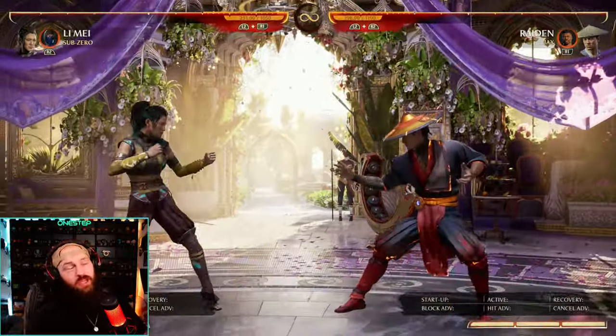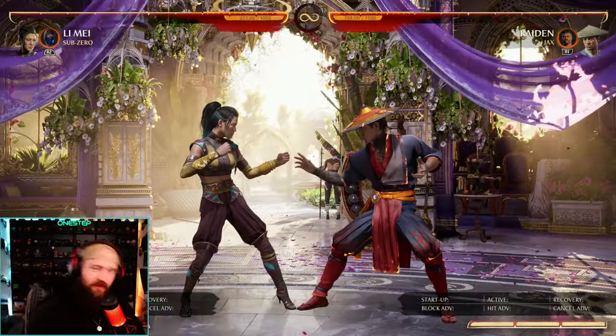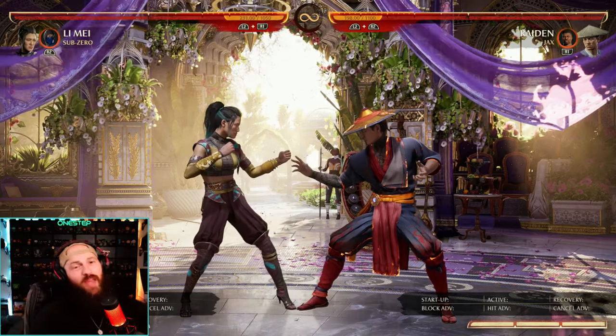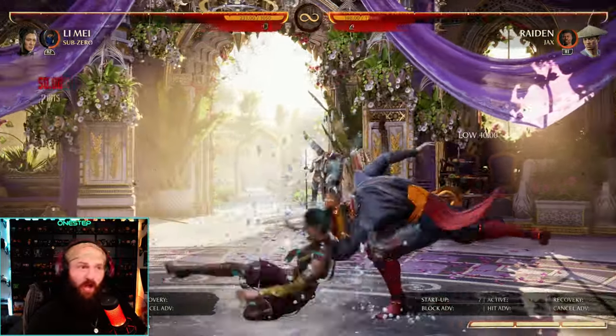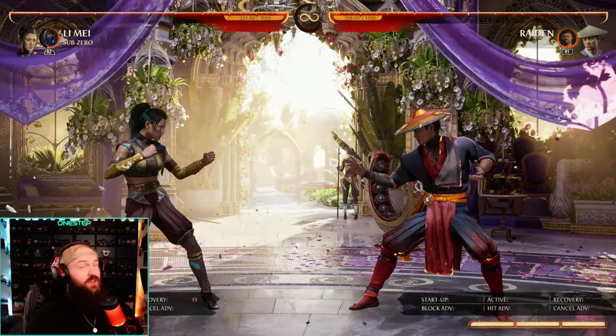If you time it right, forward cameo can be a good anti-air. He's also got a down cameo move, so we've got neutral cameo, back cameo, forward cameo, and down cameo. Down cameo is a freeze parry — so if your opponent hits you while in this state they will be frozen, giving you a free combo. If you mess up from that, you can press back cameo to get out of it and fix your mistake.